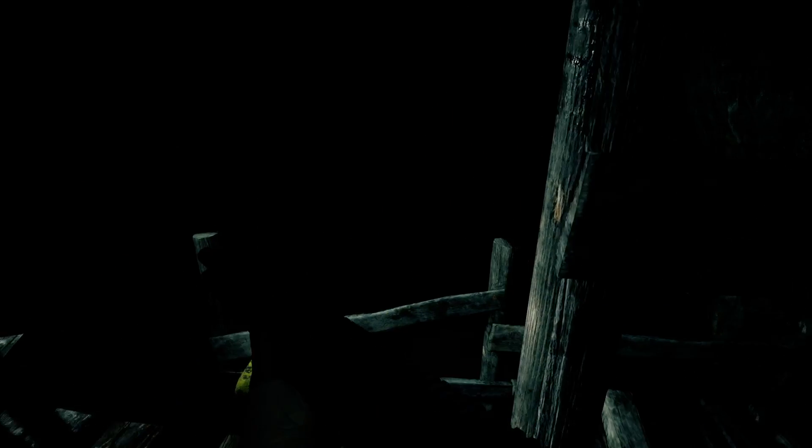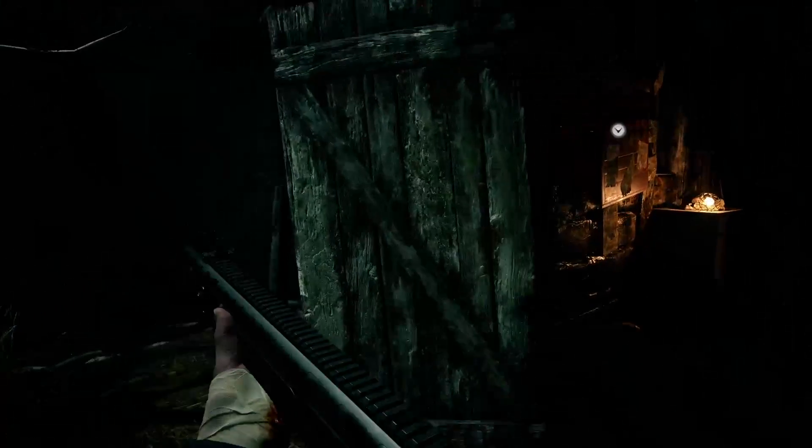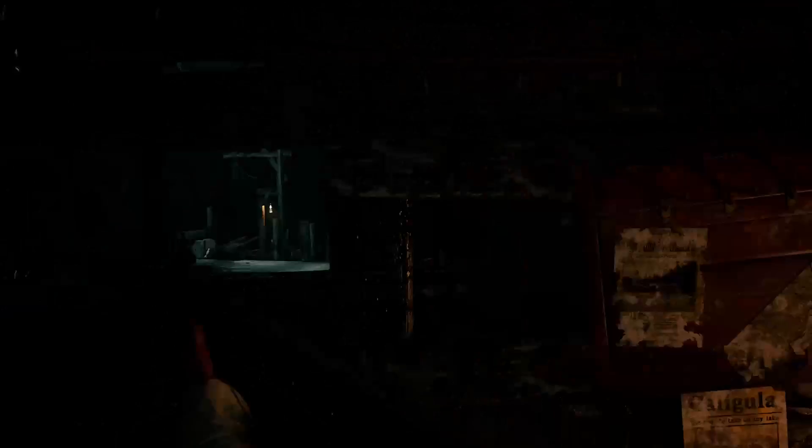There'll be a little icon over here. You're gonna smash it with your knife. Then you can drop down this way, and there's a house on the right and you can just pick up the boat key.